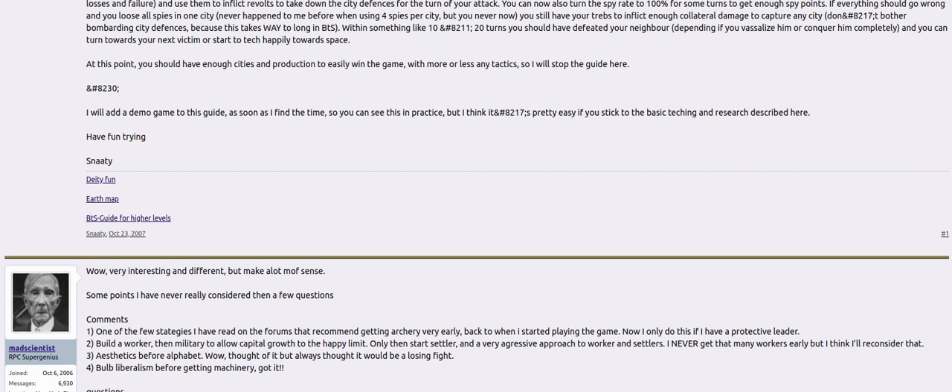If you lose all your spies in the city, you have the trebuchets. I like to build trebuchets to replace the ones I lose. But if they don't revolt the city, you have your trebuchets to do collateral damage — since they damage several units at once, you throw away a couple of trebuchets and now the units are weak enough for other units to attack. He says don't bother bombarding the city defenses because it takes way too long — and he's right. You want a quick battle so you can get on with the rest of the game and not let other people gain while you're at war.